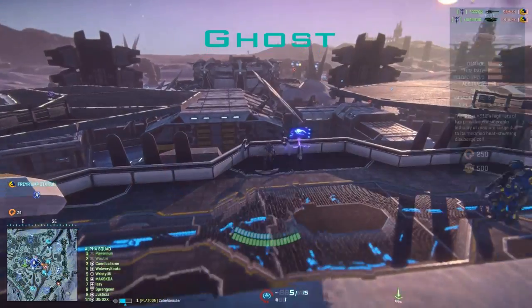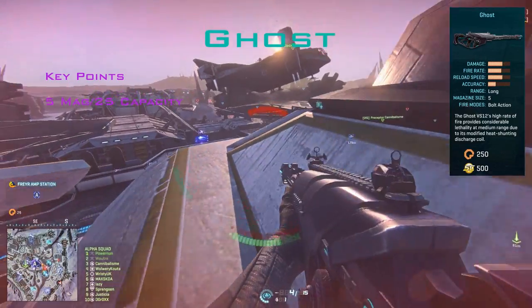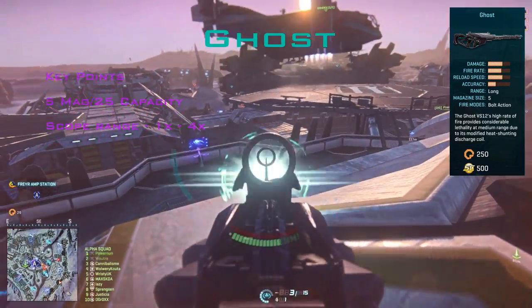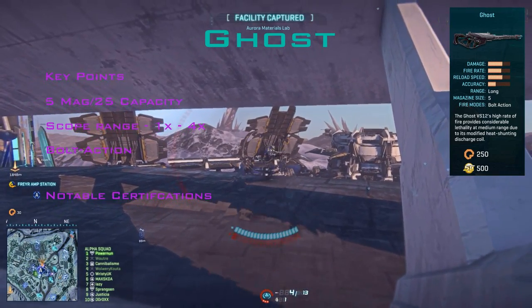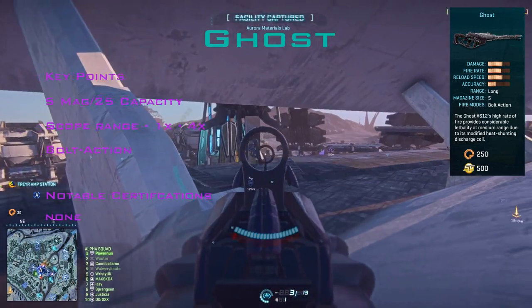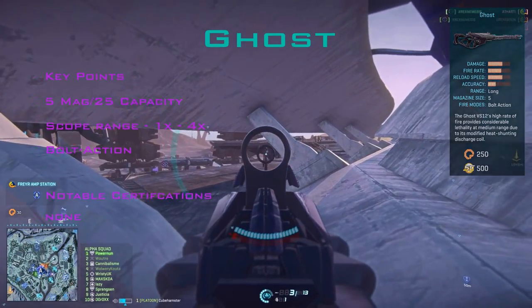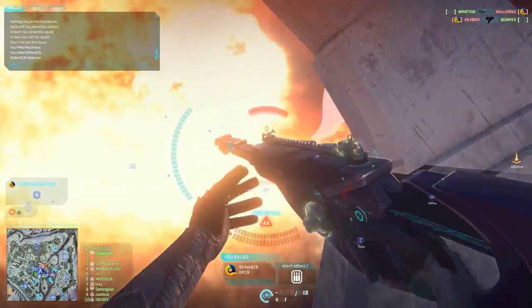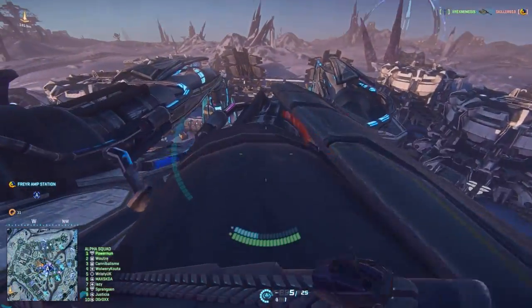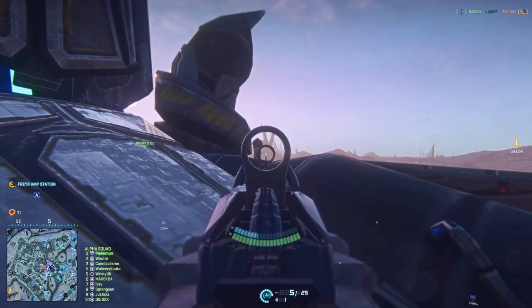The Ghost. This is a weapon I thought they got their wires crossed with when they first looked at it — it's a high damage rifle with short range scopes. But looking around, I could see there's a very niche set of people that would use this: people that like running around in groups. You've got the high power damage of a sniper rifle with the agility that a close range scope gives you. All in all, it fits this role very well.